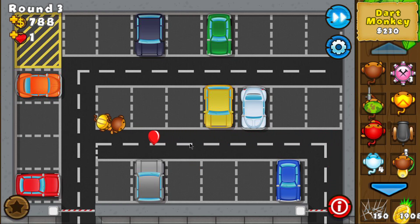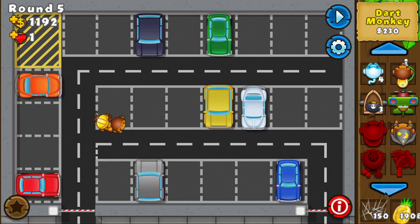That makes farming very, very important on Master Mode, especially because round 35 you have five ceramics, round 40 you have four MOABs, round 43 even more MOABs, round 46 the BFB, and round 60 the Zomg. It becomes hard very, very quickly and therefore you need farms to build up a good defense.